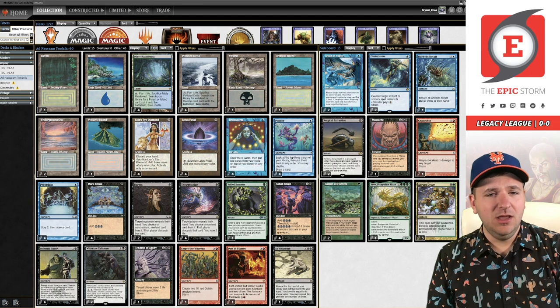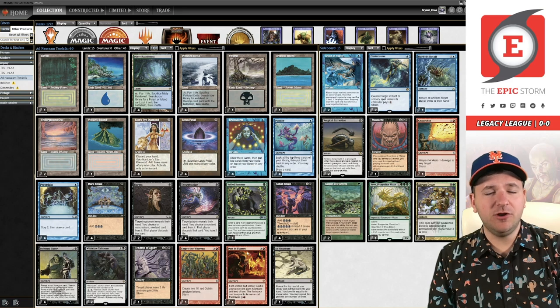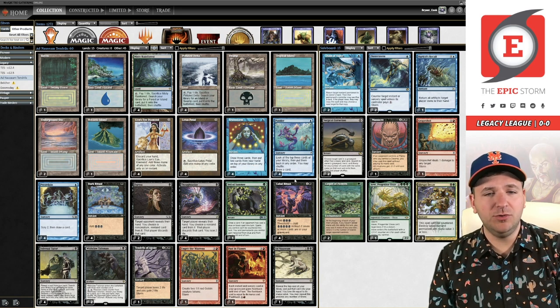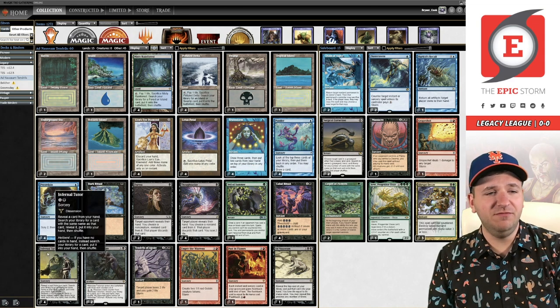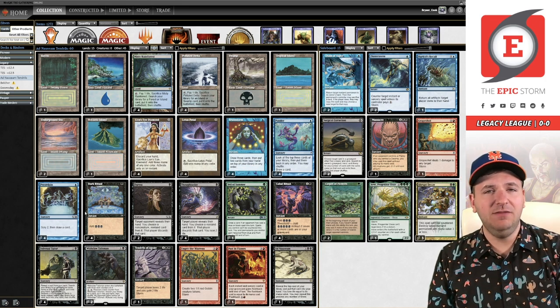Instead we're running more cantrips like Preordain and more expensive cards in those slots. Instead of Rite of Flame in Ad Nauseam Tendrils, we have Cabal Ritual. So we're really looking to abuse the card Past in Flames. Ad Nauseam Tendrils is actually a Past in Flames deck — we're looking to abuse Dark Ritual, Cabal Ritual, and Past in Flames. Those are how we're going to be looking to win most games. You also have the classic Legacy combo of Infernal Tutor plus Lion's Eye Diamond to make yourself Hellbent, but also act as Black Lotus. That's the key synergy behind Ad Nauseam Tendrils.